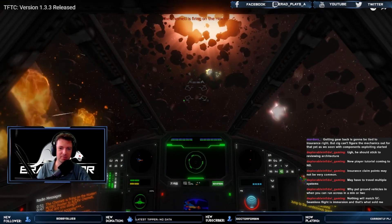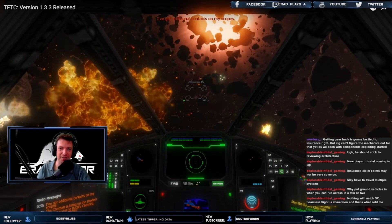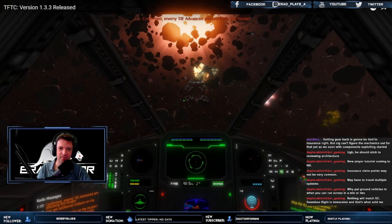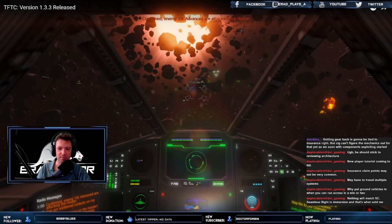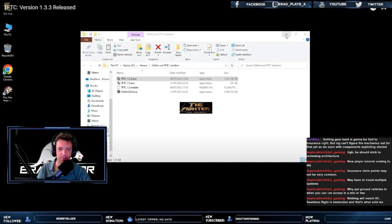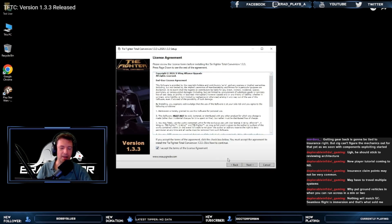Look at the density of this asteroid field — unlike anything I've seen in a Star Wars TIE Fighter game. A full list of all changes can be viewed on the website via the changelog section, which is also included in the patch download itself. A brand new, completely rewritten installation tutorial has also been posted along with this announcement — that's awesome, because installing those mods can sometimes be a bit overwhelming.